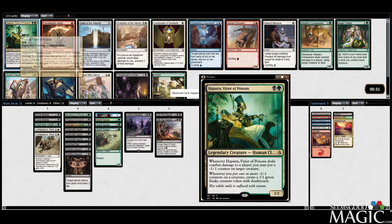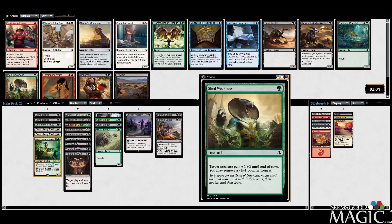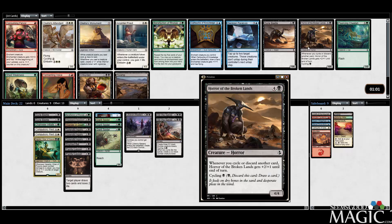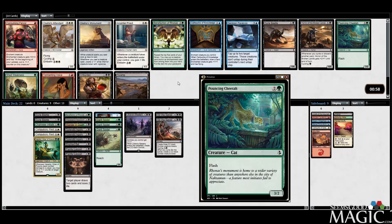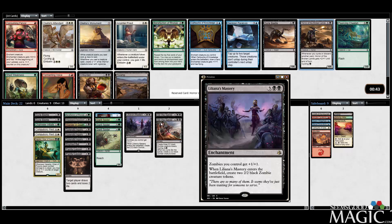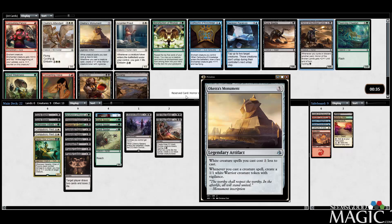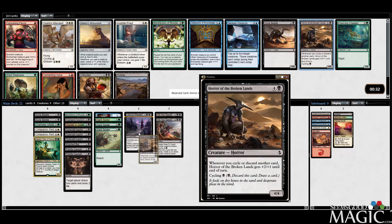The Naga Vitalist would also be a really nice pickup, but I'm going to take Hapatra — it's just way cooler in our deck. There's Shed Weakness, Unburden, Benefaction, Dune Beetle, Horror of the Broken Lands, and Pouncing Cheetah. All of these are fine. I'll probably take the Horror — I don't need a third Dune Beetle or the Cheetah. I like what Horror can do: doubling as a win condition and an early cycler, working well alongside other cycling cards. Let's take Horror of the Broken Lands.